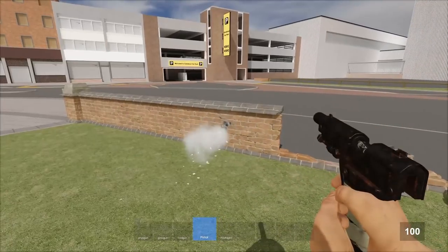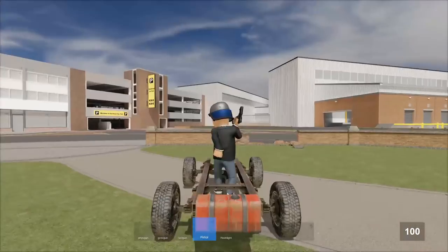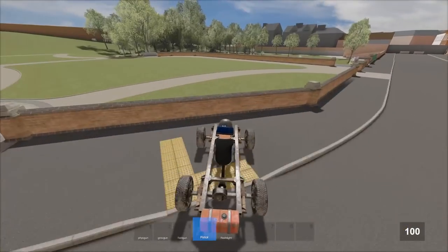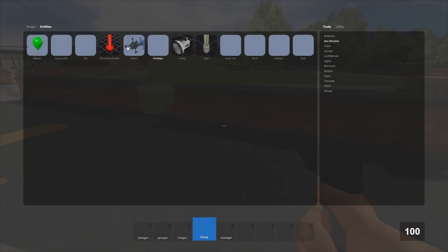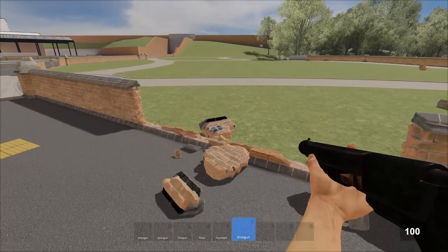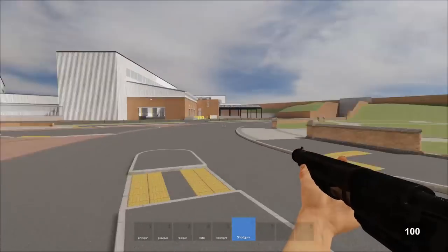It seems in the latest update of sandbox they broke the gibs on the car. Usually when you drive your car into it, it will crash over and the fence will break realistically. But it's broken right now and it only breaks realistically when I shoot it. Oh well, I'll show it off properly in next week's video once it's been fixed.